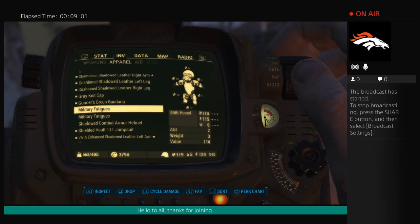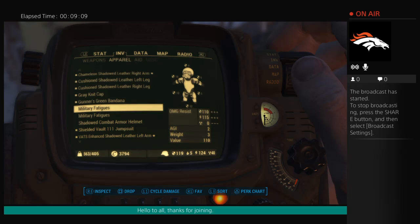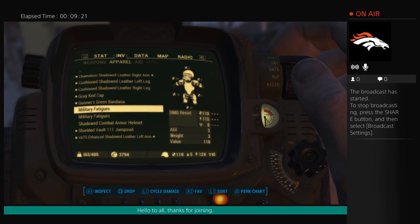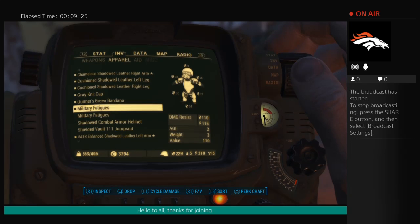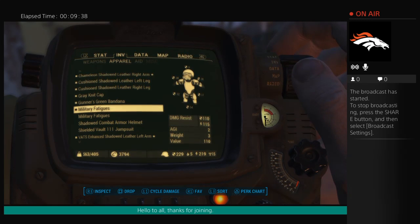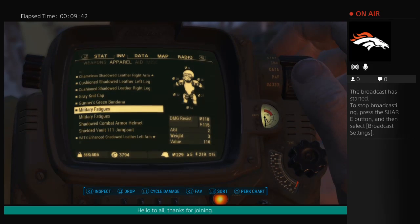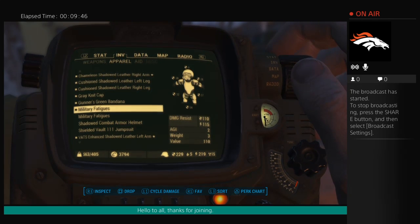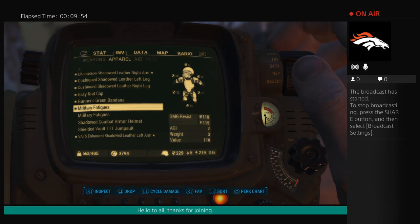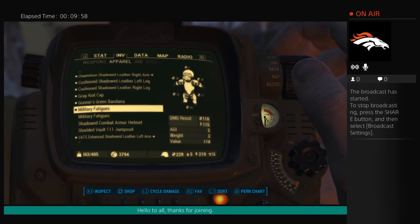I'm going to show you how that difference is possible. With the augmented fatigues equipped, damage resistance is 119, energy resistance is 124, radiation is 44. When I put these on, my damage resistance and energy resistance go up completely. Radiation isn't a main concern for me — if I have to go to a highly radiated area, I'll just wear power armor. This is just for your Lone Wanderer stealth runs.